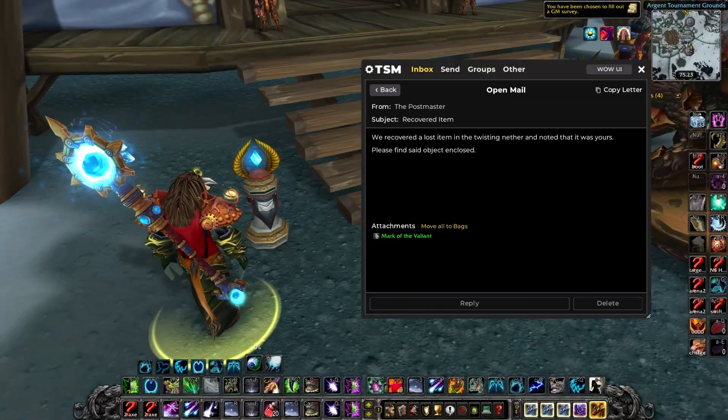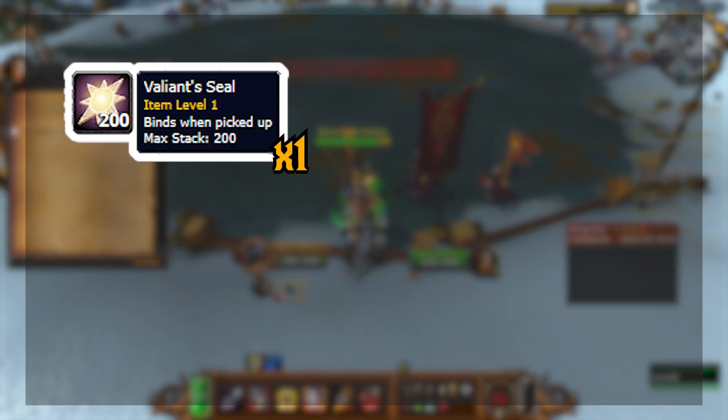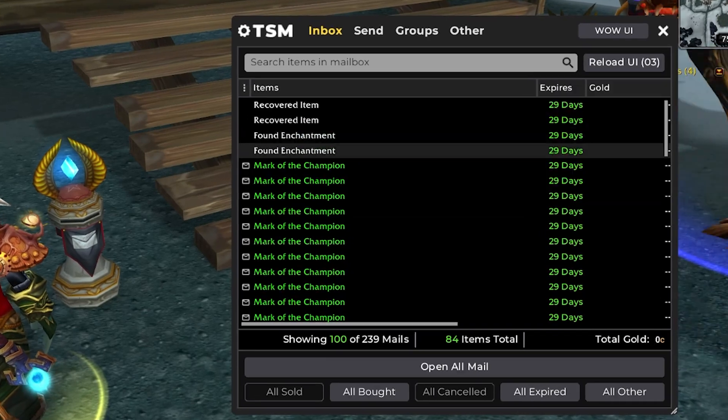I also pre-farmed both the jousting quests. The Grand Melee and the Among the Champions quest combine for 44 gold in profit per day, plus you'll get a valiance seal and up to 2 champion seals as well. The only annoying thing about pre-farming these quests is that it will fill up your mailbox with a bunch of very annoying junk.